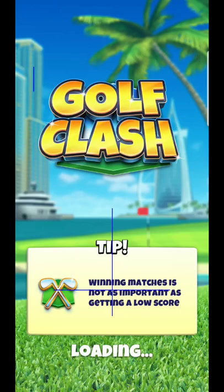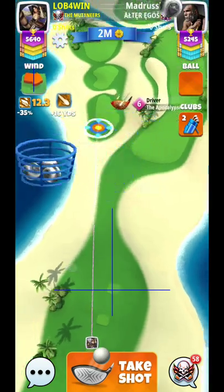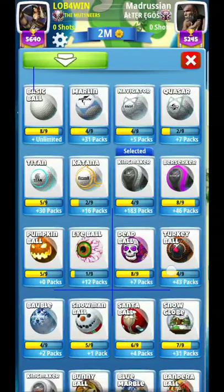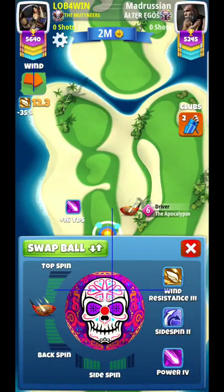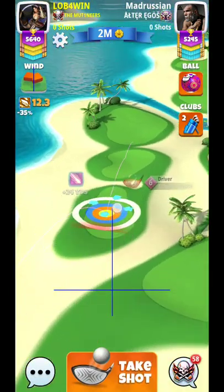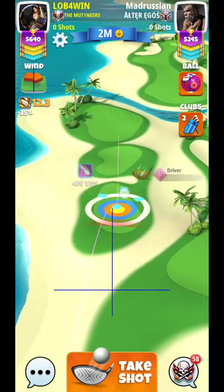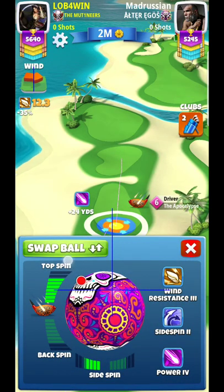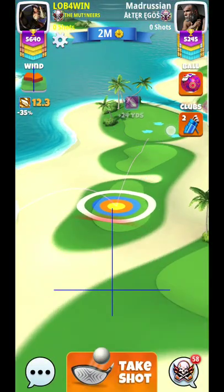Alright, hey guys, here we are at hole number six. This has always been a hole that can be more beneficial if you have a power four option — it's going to make things a little bit easier. Power-wise, we can go relatively full here, and full is going to be a good option. Another thing you can use is power five — that new reef ball with some curl could be good for this one.